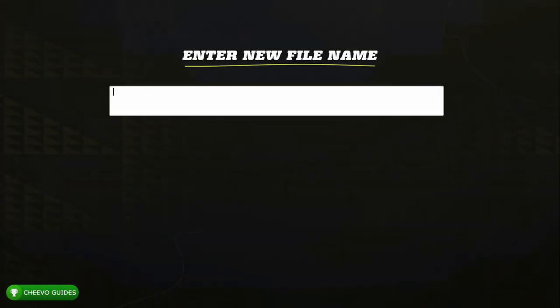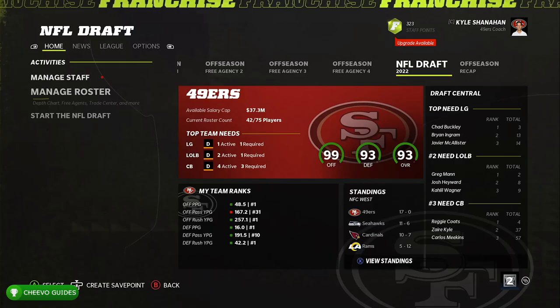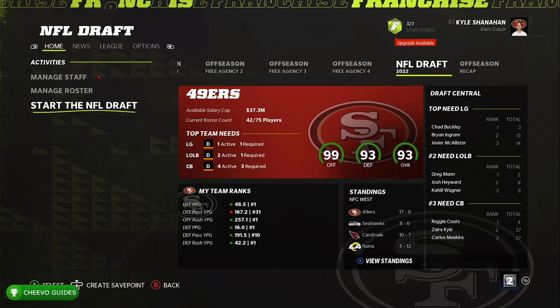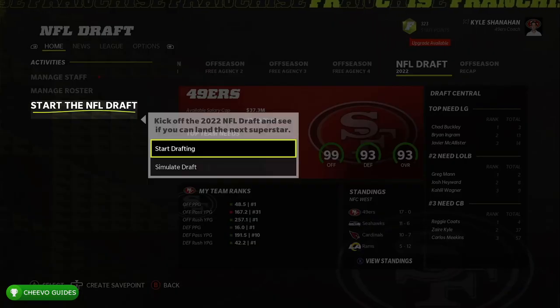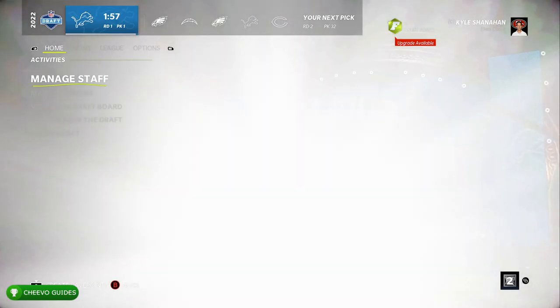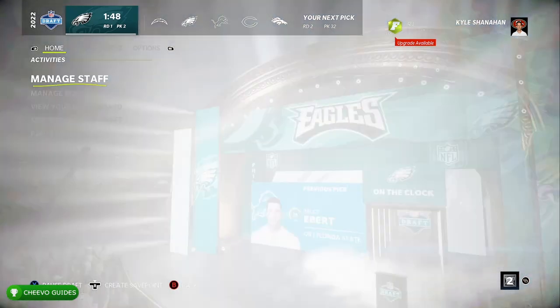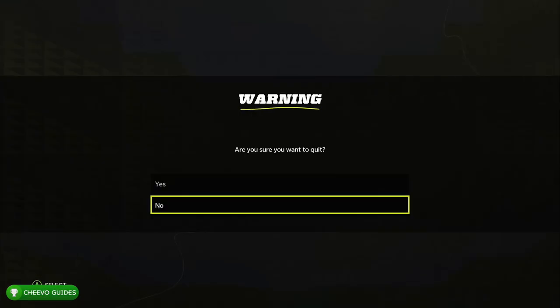Save your game — press New and name it whatever you want. After you've saved your game, go ahead and press Start the NFL Draft. The reason we did this is because we want to see who has the first pick in the draft. As you can see once we started it up, the Lions had the first pick in the draft.